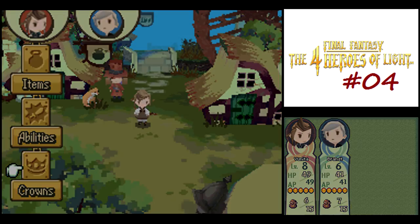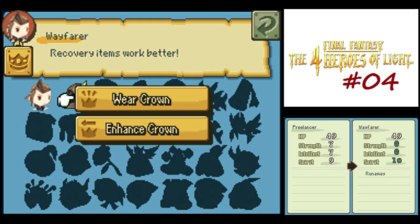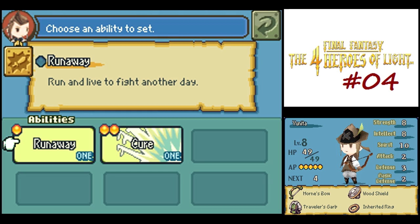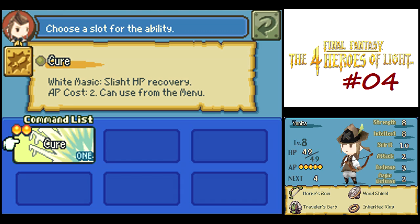Last time, we got our first crown in the game that lets us access the crown menu, so we can switch job classes. So let's switch to Wayfarer, which gives us a little better stats and also gives us access to the Runaway Ability command, but that doesn't work all the time, so I don't really like it.